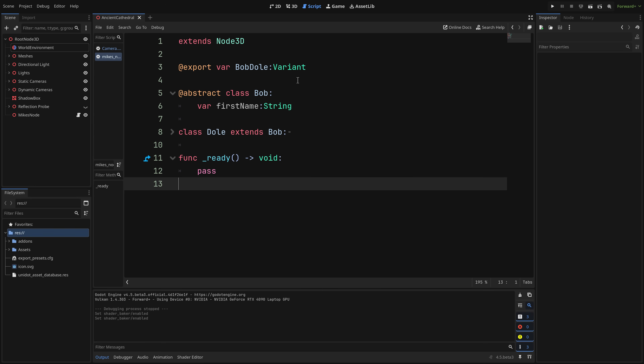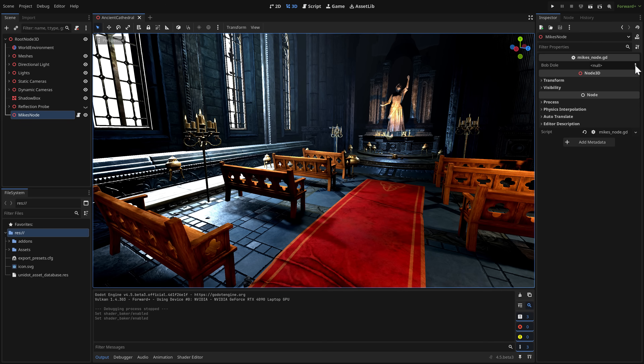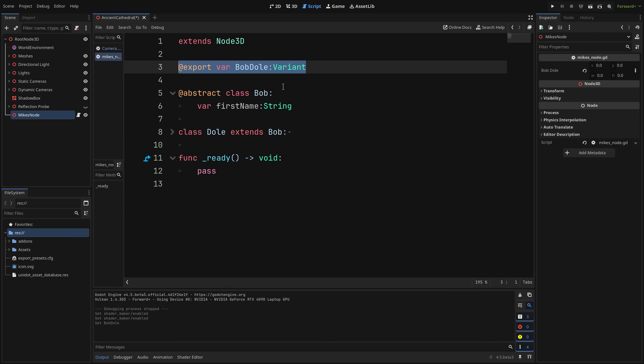On the scripting side, there are two changes in GDScript. First, you can now export variant-typed variables — for example, 'export var Bob: Variant'. In the inspector you can then tell it what type you want Bob to be, such as a Rect2, and set its properties accordingly. It's a cool feature, though it's a potential ticking time bomb — only use it if you have a very good reason to expose variant values to your designers.